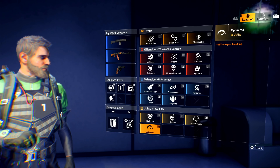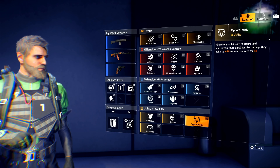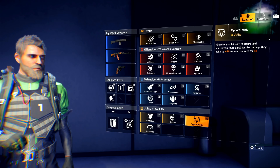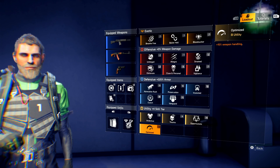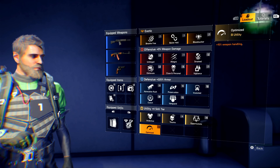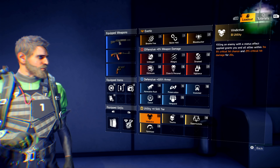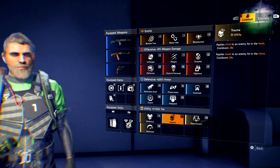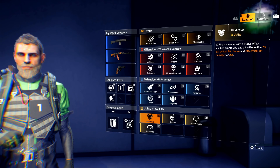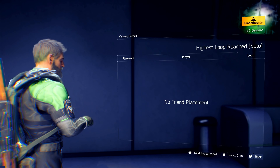In the utility tab, Opportunistic is a must-have when using a shotgun — try to max it immediately because maxed out it gives 50% amplified damage. Optimized is another must-have to counter Unhinged, providing weapon handling which increases both accuracy and stability. The last two utilities work together: Trauma to apply a status effect, and Vindictive — whenever you kill a status-affected enemy you get crit chance and crit hit damage. I am currently on loop 20 and that puts me at number 24 in the world.